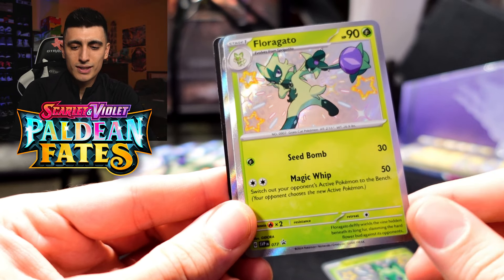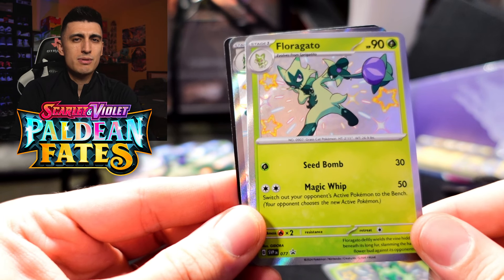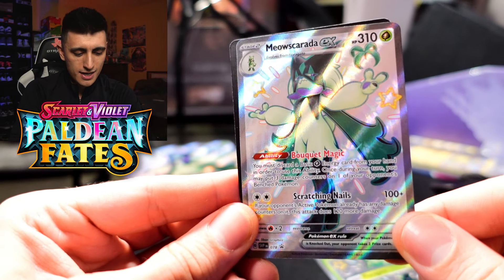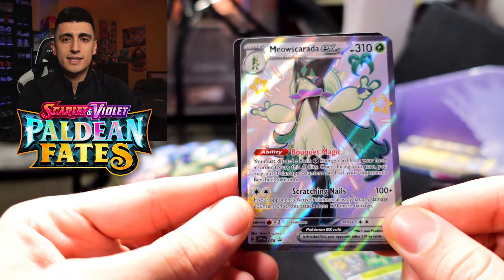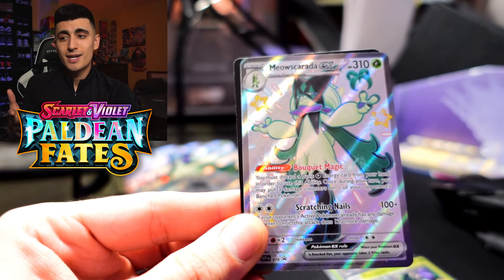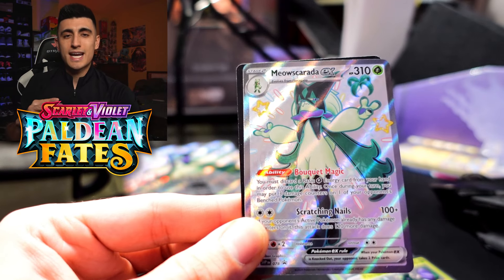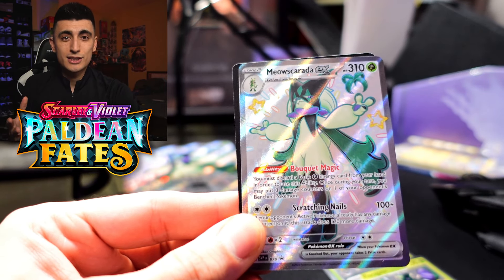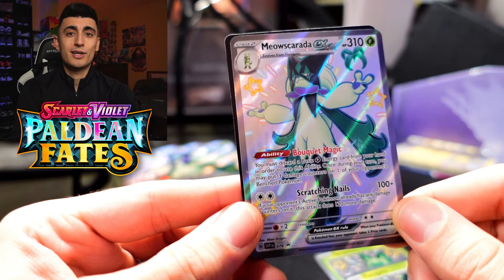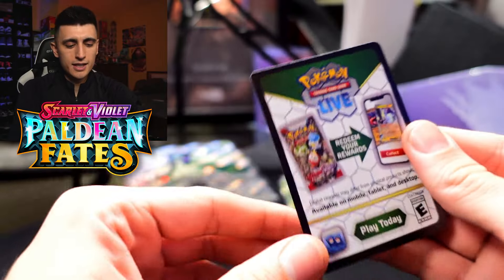Here's a look at the Sprigatito — it is not 70 HP unfortunately, it's 60 HP with the attack Gather Sunlight. Next up we have Florigato, a very nice baby shiny Pokemon as well. When I play my Meowscarada deck I'll be using that Art Rare because the Art Rares in Paldea Evolved are so nice. Last but not least, Meowscarada EX as a shiny right here too. I'm very excited to play this deck and plan to main it post-rotation. Once rotation happens in April, Miraidon isn't necessarily great anymore, especially with a potential 30% meta share of Charizard. Meowscarada EX will hard counter those Charizard decks and Roaring Moon decks, and we can use the Bouquet Magic ability to destroy smaller Pokemon before they can even evolve. Meowscarada EX is going to be one of my main decks post-rotation.